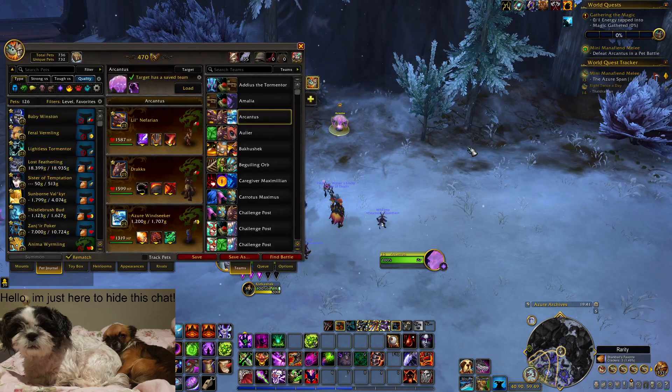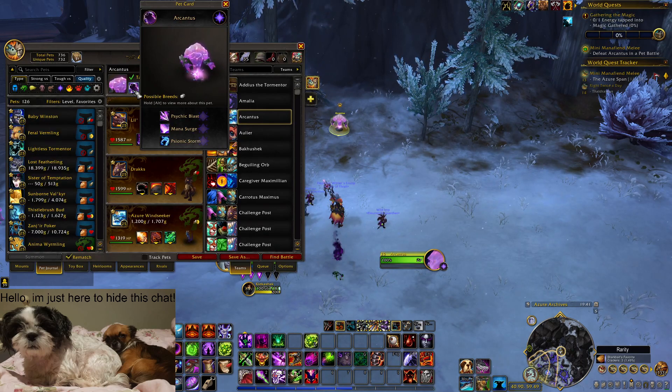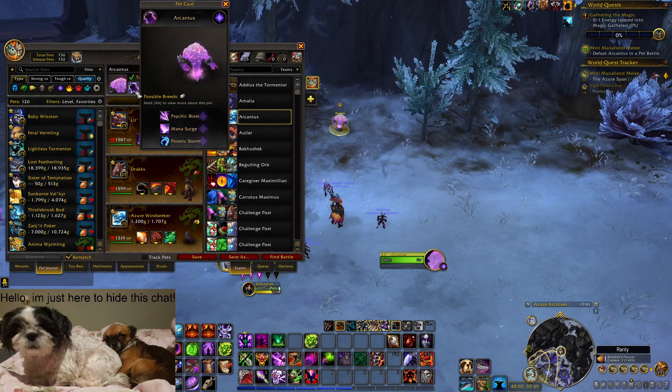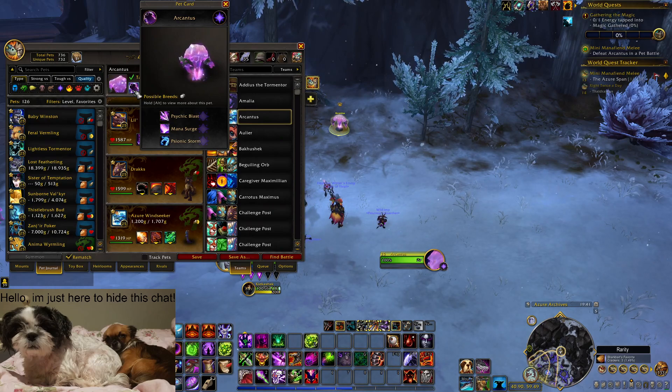Let's get some information about Archantus. Archantus is a level 25 magic pet which uses three magic damage moves. You can only use level 25 pets to beat this battle since it doesn't scale, which means you can put level 10 pets in your party but he will still be level 25 no matter what.